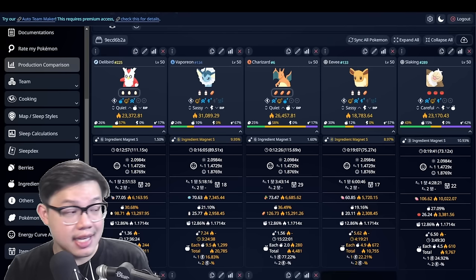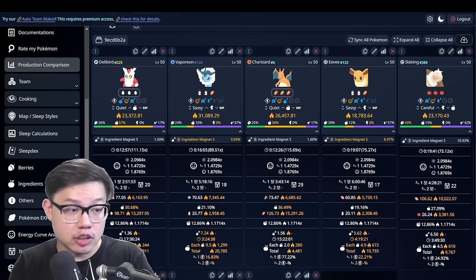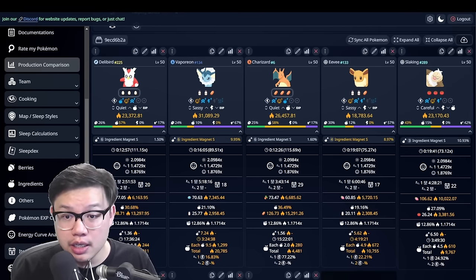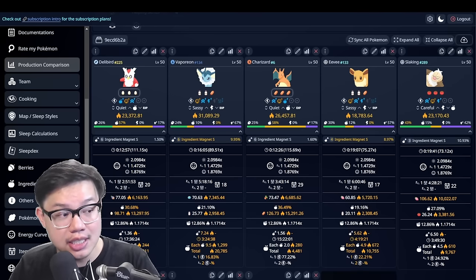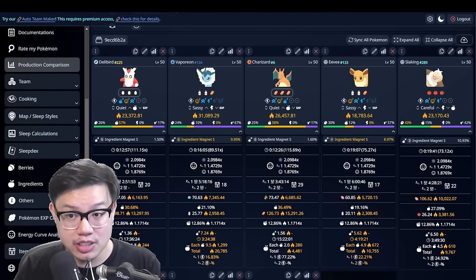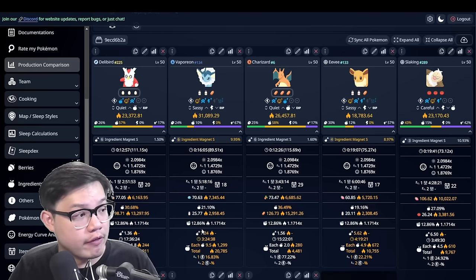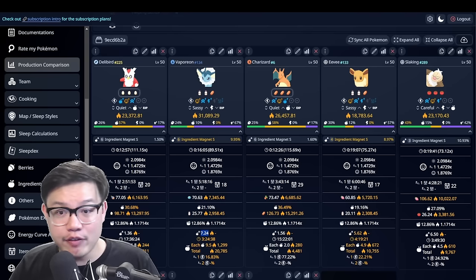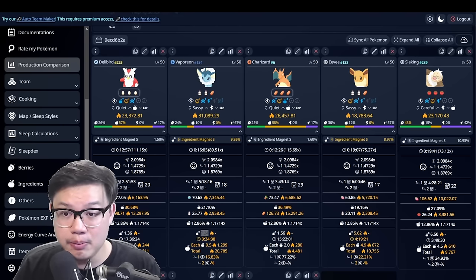Point number two, just like any skill specialist — like we've talked about Jolteon, we've talked about Sylveon — you have to be collecting often. In fact, more often than how often the calculator says it's going to trigger the skill. Otherwise, you're not going to get the numbers that the calculator says you will. For example, with almost perfect stats of a Vaporeon at level 50, I'm expecting to get seven triggers in a day. If you're not logging in 15, 20 times a day, you're not going to get these numbers.